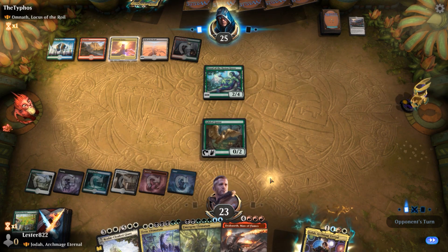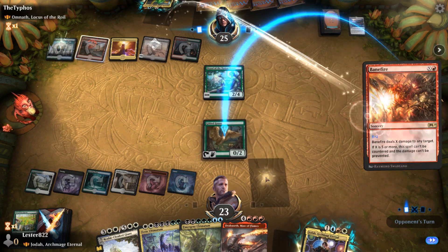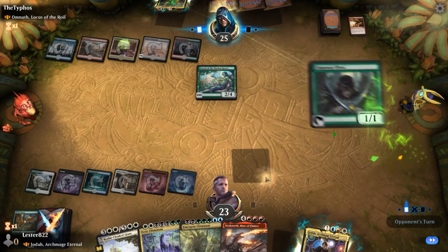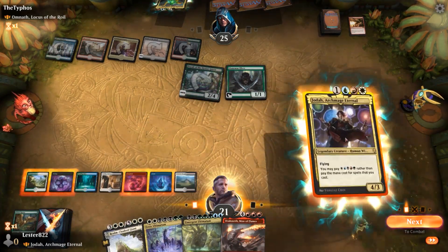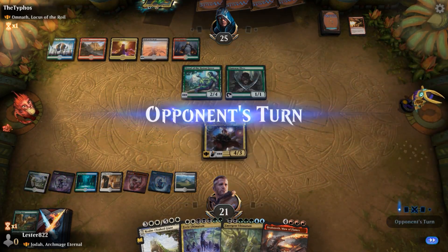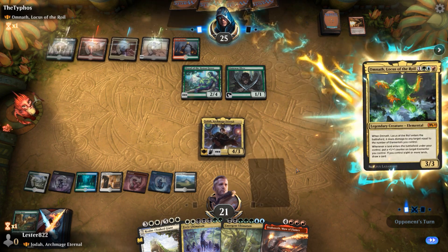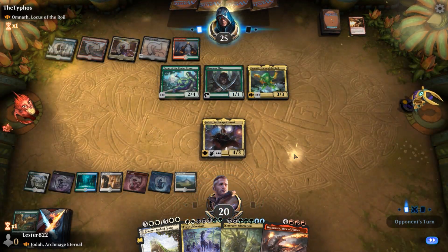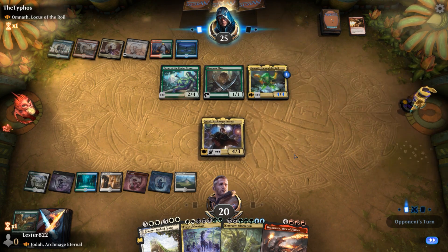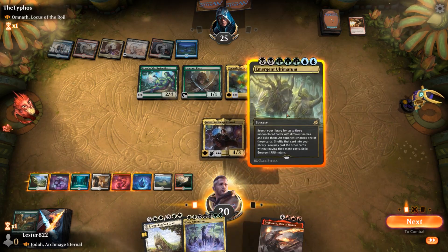My opponent is clearly playing a Lands Matters deck — he has Field of the Dead, Aelsun, and Dryad of the Ilysian Grove. He plays Banefire, which I'm glad he gets out of his hand now, because I would hate for him to Banefire my Jota, as I'm playing him with no protection in hand. He plays Omnath on his turn, and he doesn't have enough elementals to shoot down Jota, so that's good. He just gets a counter on it and plays something that's going to generate him a bunch of dragons.